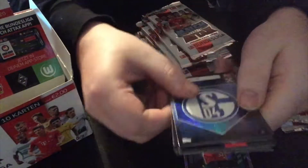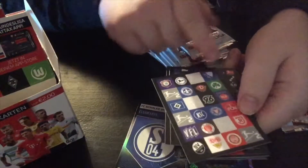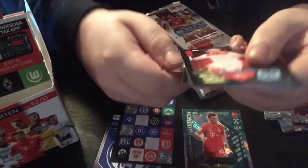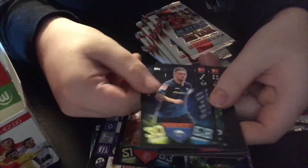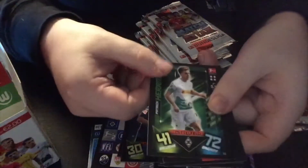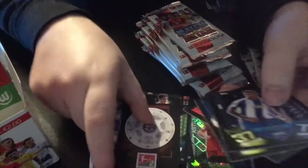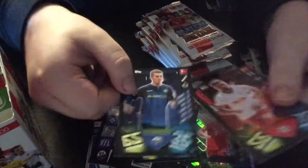We have the Schalke logo and then the Bundesliga 2nd Division all-teams card — I don't know how to explain it, it's every team. This collection also has the 2nd league of German football. We finish with Pledl and begin with Hermann of Mönchengladbach. Then the Bundesliga 2 trophy card, Campbell of Leipzig — I think he used to be somewhere else in Germany. Next pack.